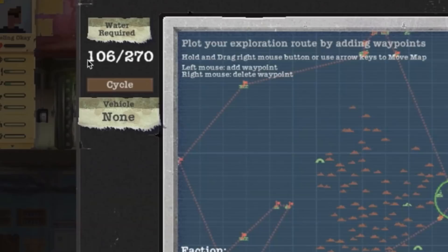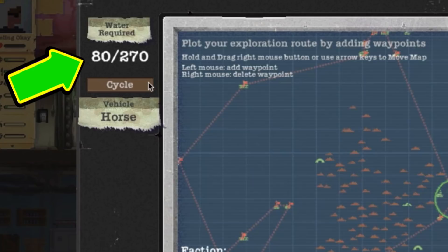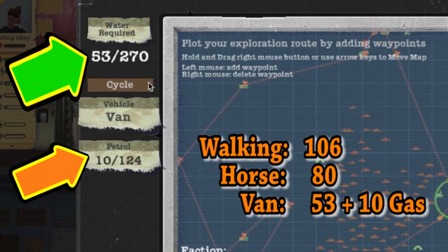You can see the water required for an expedition — walking is the default. There is a huge difference in water use between the horse and no horse. The van is nice, but requires fuel and is difficult to get working until later.